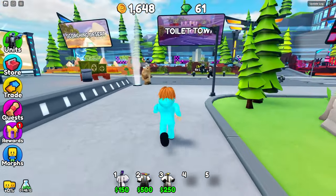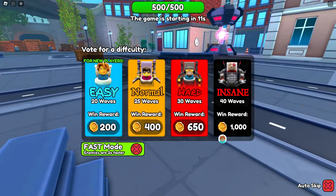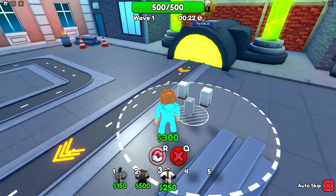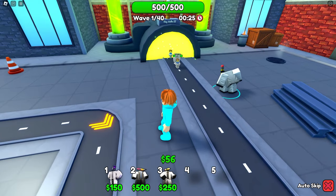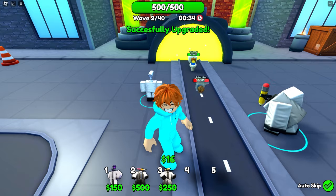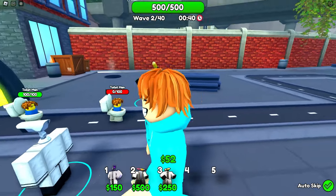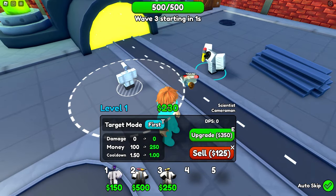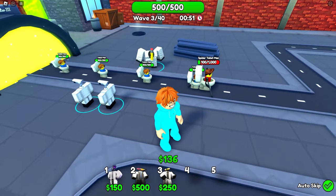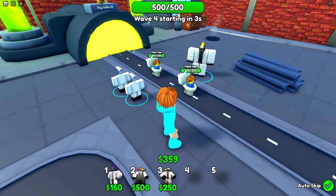Let's head over to Toilet Town to test these brand new units in insane difficulty — we want to see if they're actually overpowered. We put down the normal pencil man and he's literally pecking toilets with his head, which is interesting. A scientist goes down next, starting at 300 DPS which isn't bad even if he's not AOE. He's stopping most of the toilets and we're doing pretty well so far.